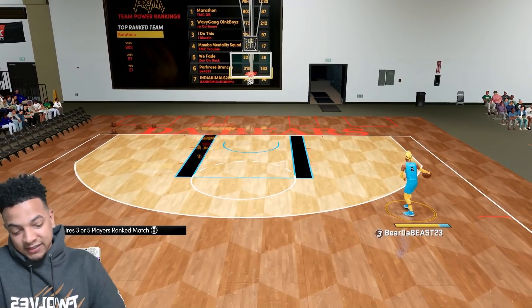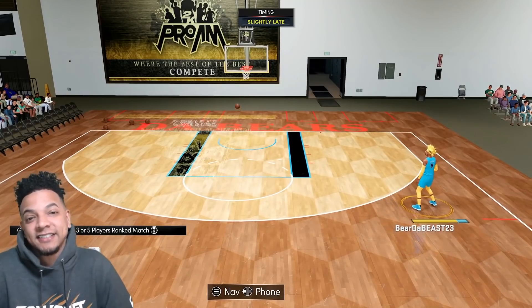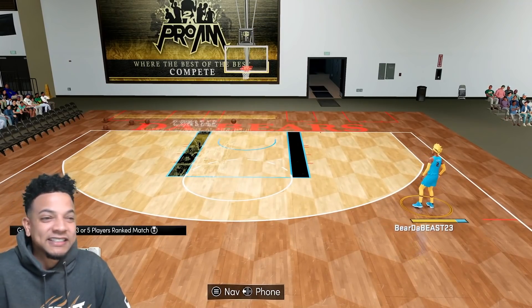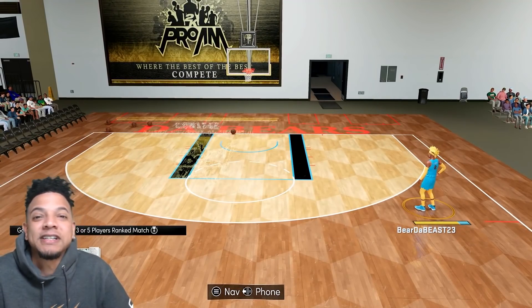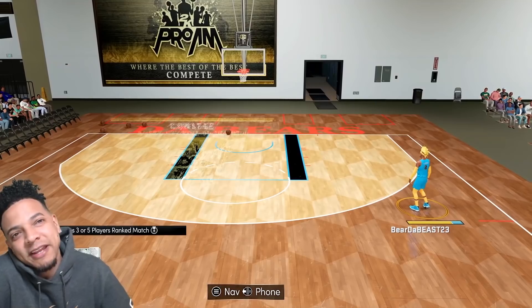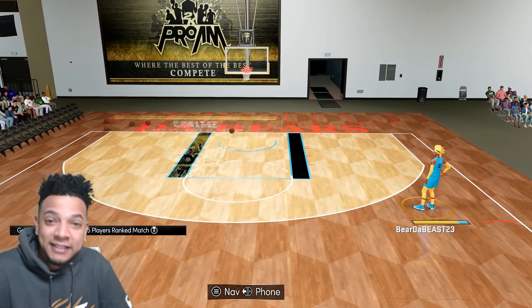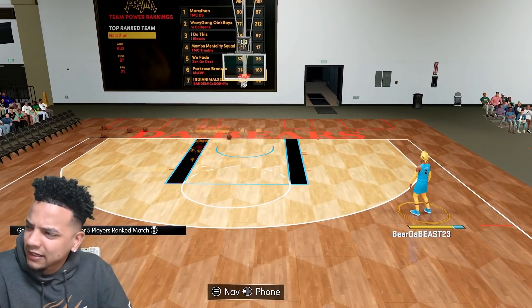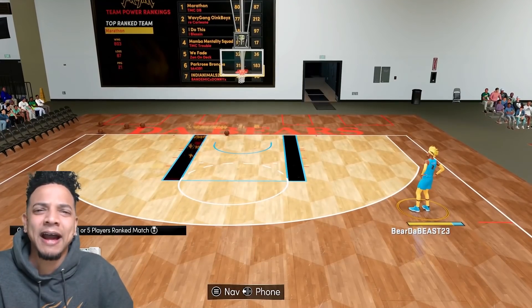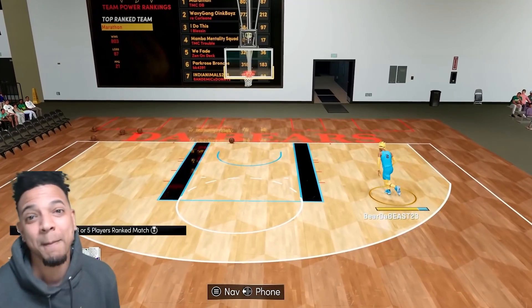This year 2K gave us seasons with new dribble moves, and all the guards want to do is left-right. I get it — 2K made it too fast. If anybody from 2K is here: people don't like the left-right cheese. Slow it down, 2K. Too many people getting cooked by it. Me, I'm gonna box your left-right.